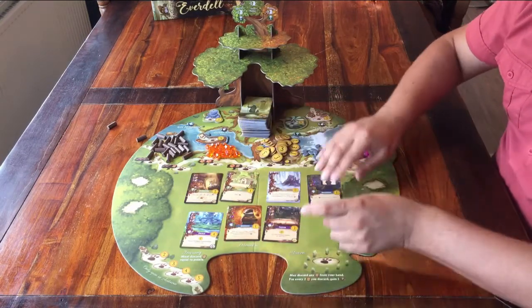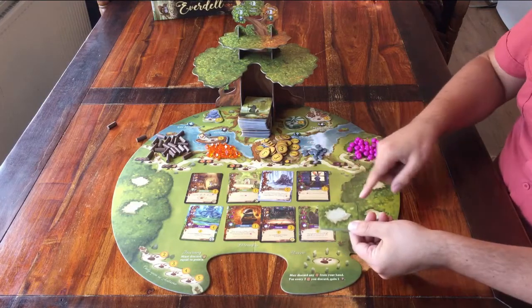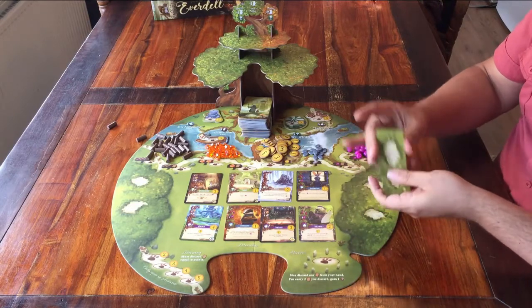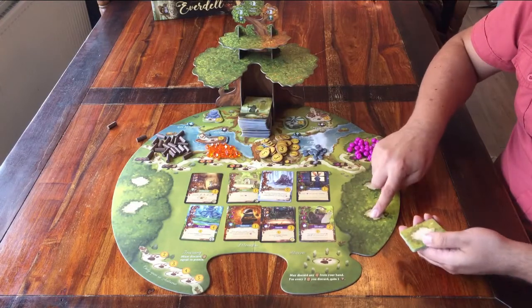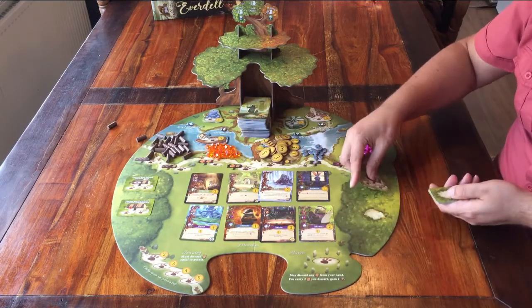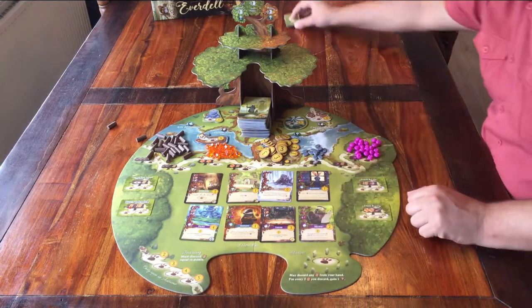And the last thing that can go on the board are these smaller cards. This is what their backside looks like, and they all have an action on the front. Shuffle the deck. When you're done, you can place a card faced up on each of these 4 spaces here. If you're playing with 2 people, you can only place 3 cards. The rest of these cards can go back in the box.